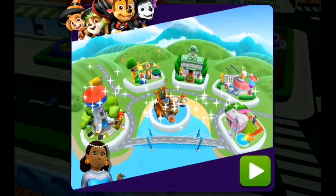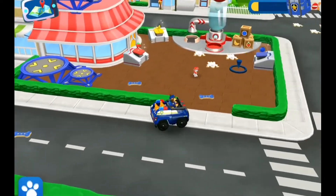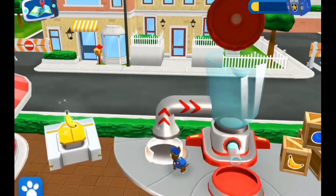It's Halloween, and Mayor Goodway is organized. Alright, pup. To make a smoothie, you need to bring two fruits to the big pipe. Then they'll go straight into the blender.